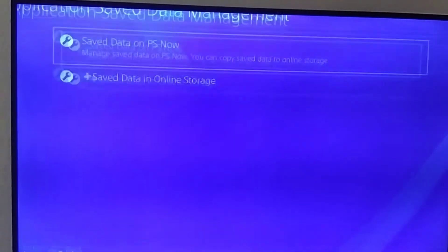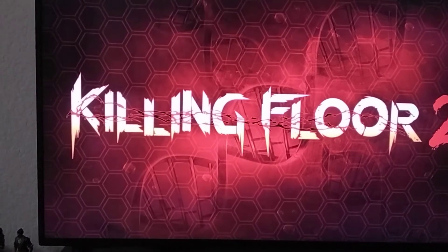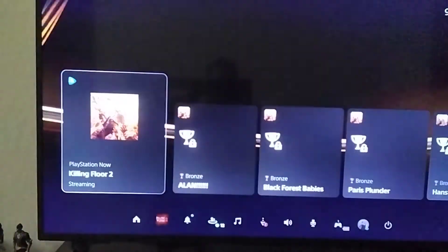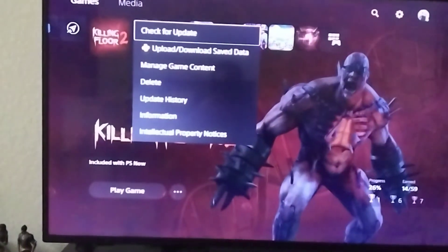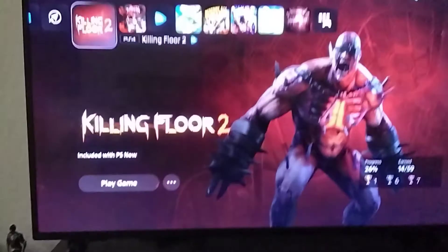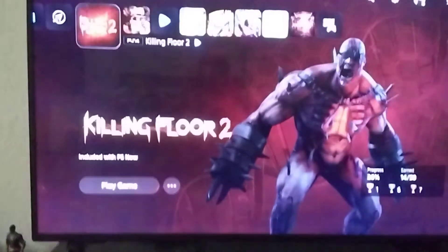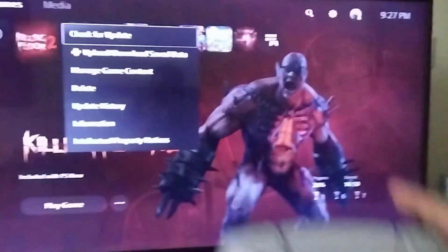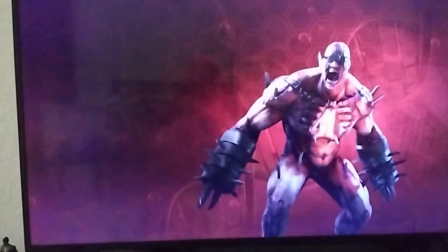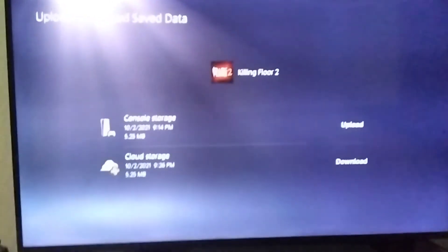Now that that's done, we'll X out of here and go back. We'll close out of the game — make sure that's closed. Now that we have that done, you would click on here. You would press this button right here — it's going to bring that up. Now you can select upload or download. And this should just take a moment.